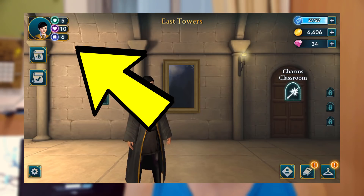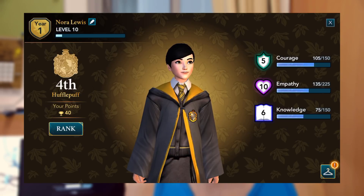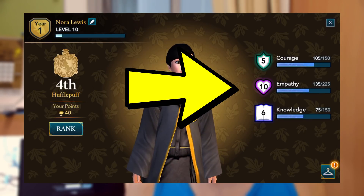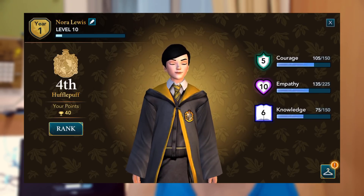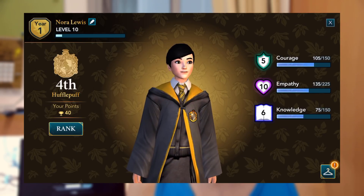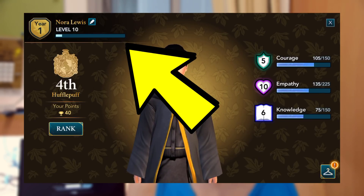Starting from the top left-hand corner, you see your character's face and some numbers beside some symbols. If you tap on it, you can see a more detailed version — these are your attributes. Your character gains courage, empathy, and knowledge attributes throughout your entire gameplay from the choices you make and lessons you attend. You can also see your character's name, which you can change at any point.